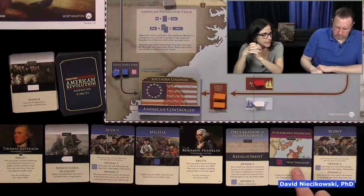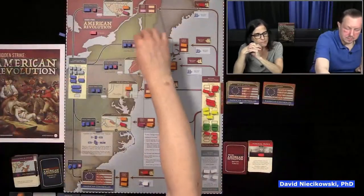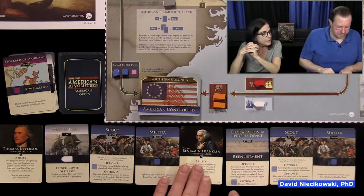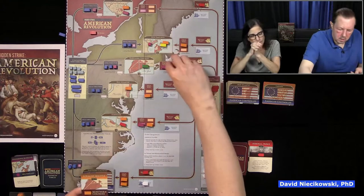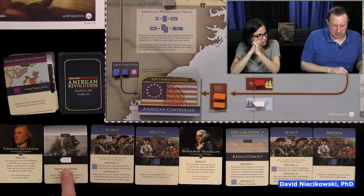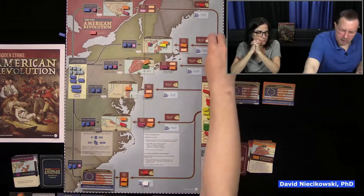We play the American card to deploy from the New England local force pool. We get another card — a militia we can play anywhere. On my British turn, Northern Colonies: they deploy their Loyalists. On my action, we probably want to do a blockade to mess them up again. We blockade New England since we're already committing troops there. Hopefully they don't get another fleet — if they get another fleet, it breaks our blockade.